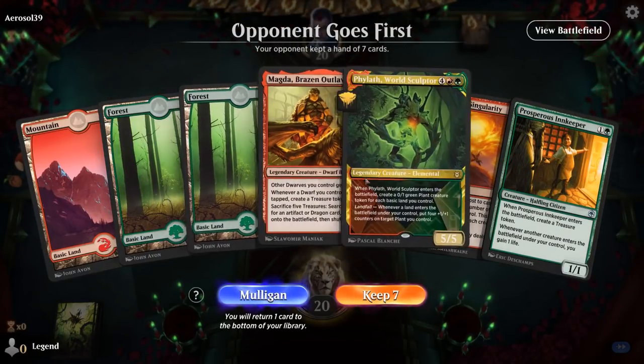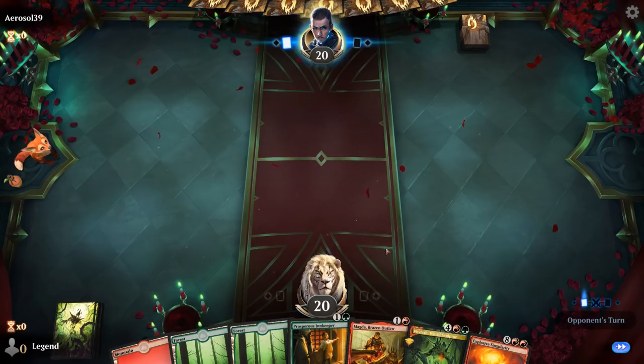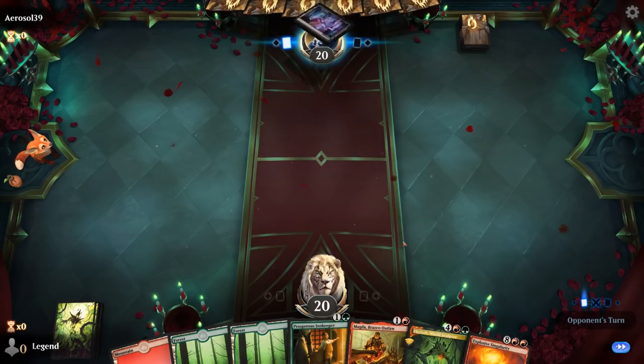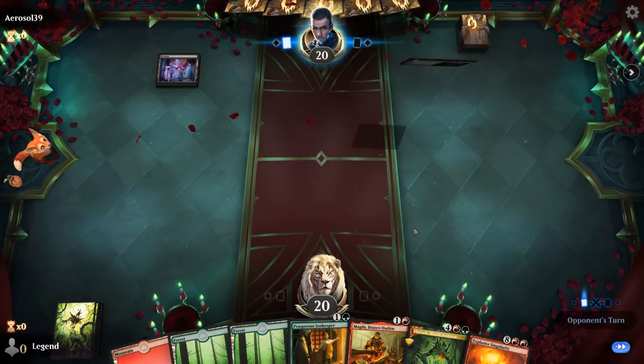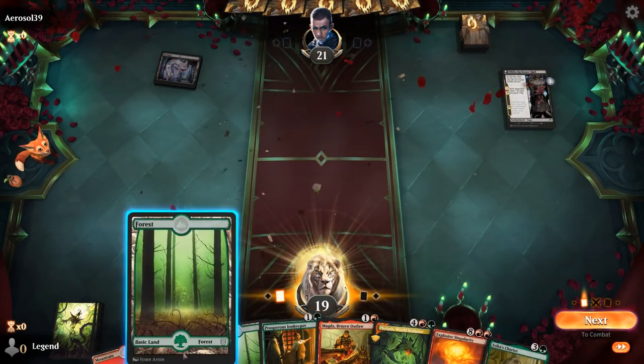Alright, we're on the draw with an acceptable hand. Ideally we find Sentinel or Chariot to go with Magda — if not, she can still make a treasure token along the way, and then Phylath into Singularity is where it's at. There's our Chariot, perfect.